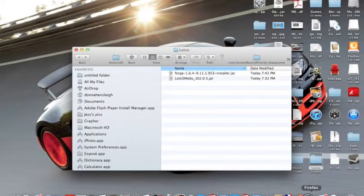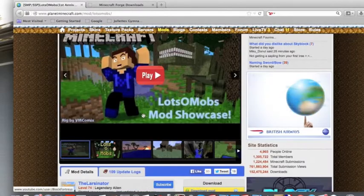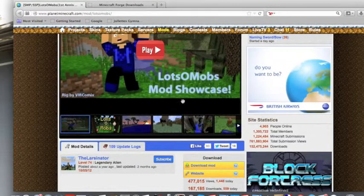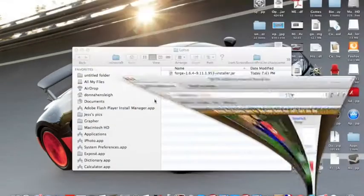So, two things you're going to want to get. You're going to need Minecraft Forge, and you want to just download the installer. Version 1.6.4 is recommended, so get the installer. I've already got it, so I'm going to download it, and then just download the mod — links will be in the description.